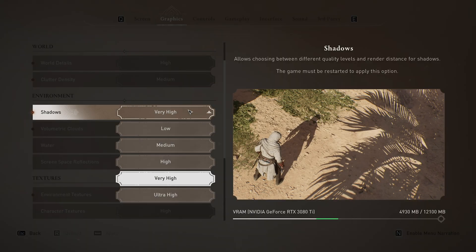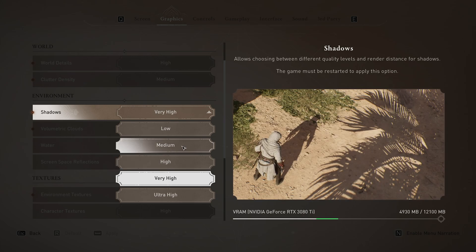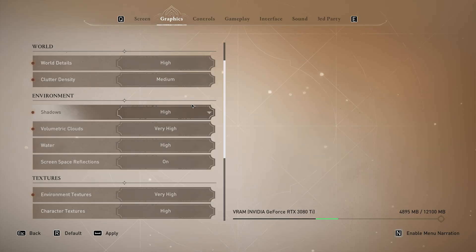First, shadows — the higher the option, the more crisp shadows get, and between medium and low they are noticeably blurry and pixely. I wouldn't recommend either medium or low. High is pretty much as low as I would go, but of course if you're clawing for FPS this is an option you can drop for a huge gain in performance. Raising it above high, you'll notice shadows get a lot crispier but your performance will drop quite a bit as well.